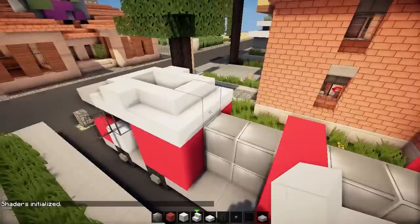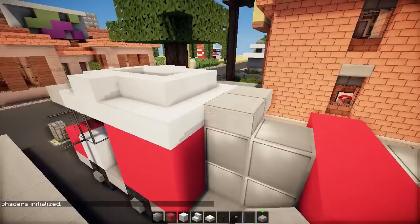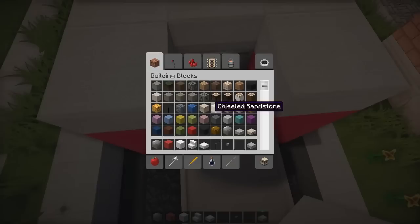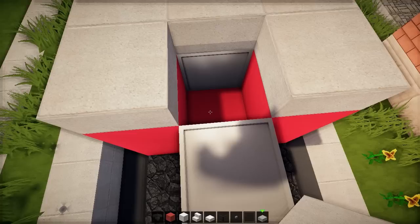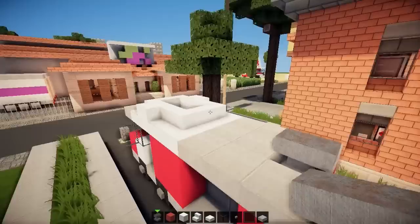Let me switch to a different shader so you can see it better — yes, some shadows, perfect. Now stone slabs to fill it up, but leave one block open because here we're going to add a hopper. This is just for decoration — hopper, and on top of the hopper we're going to add an anvil.